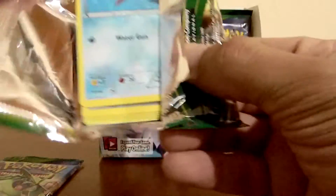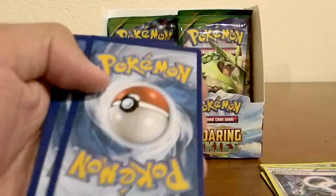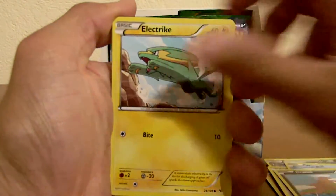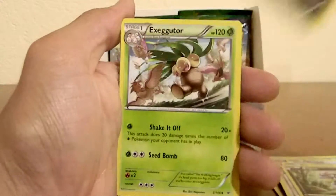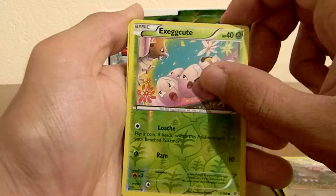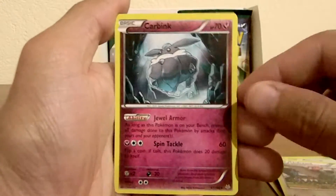Let's go for the second pack. So I have a Rayquaza — I think I have two Rayquaza EX, and now I have the Mega Evolution. I have a Wingull, Dratini, Electrike, Swablu, Bagan, Dragonair, Executor, Unpheasant. Reverse Holo common of an Exeggcute — come on, how many Exeggcutes? And the rare is a Carbink, Non-Holo Rare.